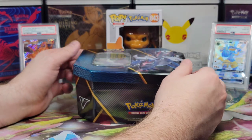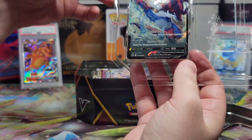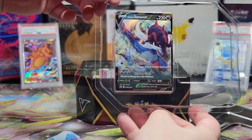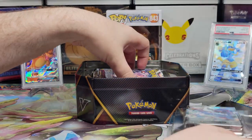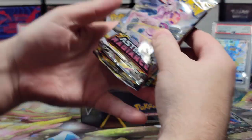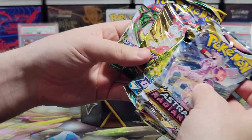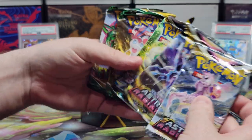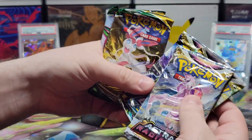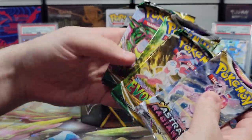So let's see what comes in this tin. We have of course the promo Hisuian Samurai V-card — it's a very nice card, solid holographic. All these cards are cooking in here. We have an Astral Radiance — two of them — a Brilliant Stars, and two Evolving Skies. I think we need to start with an Astral Radiance and then do the Evolving Skies right after it.